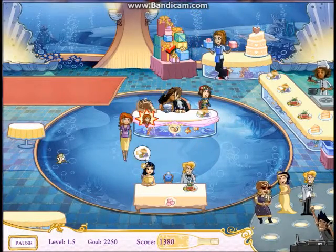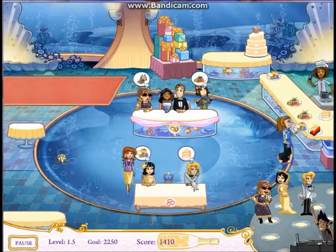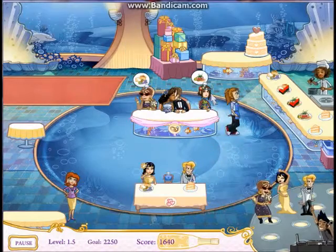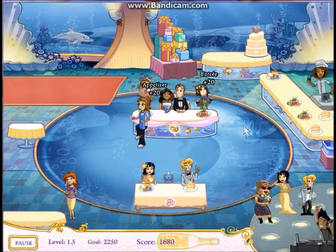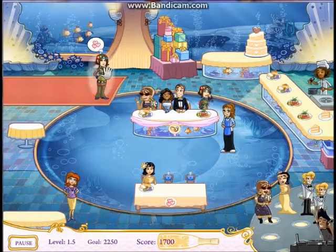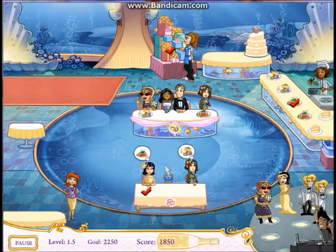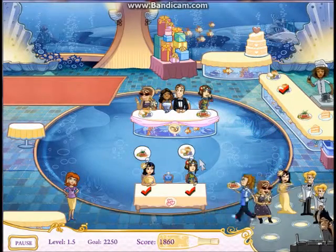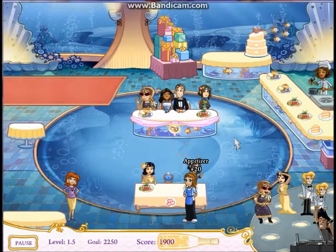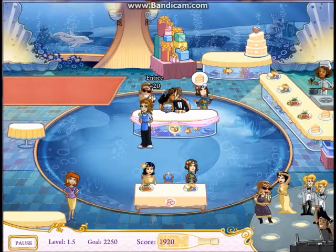There's the aunt - grab an appetizer and a dessert, and get those two. Take the dog over there, get one of each again. She wants to be at the heart table so we'll go ahead and stick her right there. Get another entree and an appetizer - there we go. Get another entree here and take it to her. The aunt wants a dessert so we'll grab one of those.